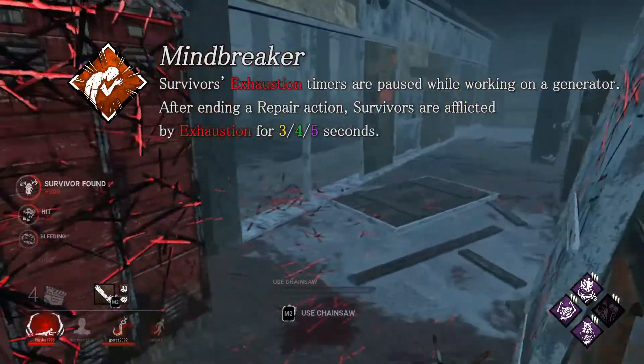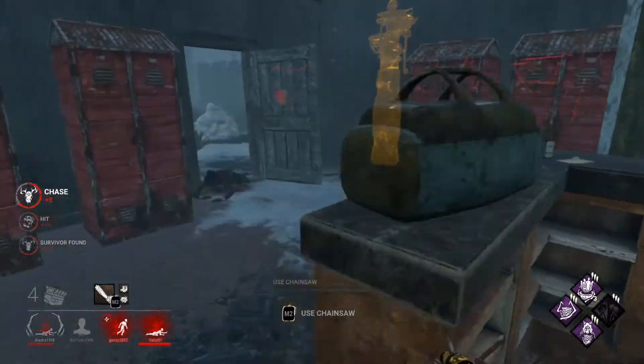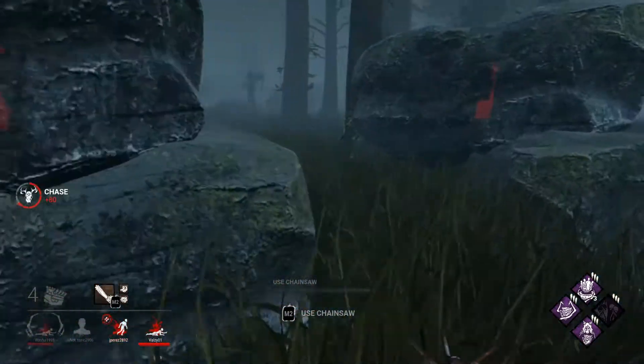Mind Breaker's effect now lasts two seconds longer than before. That doesn't sound like a big change, and to be honest it isn't. A total of five seconds of exhaustion does hardly anything on survivors that have exhaustion perks — other than Sprint Burst — when they can just wait at certain loops for exhaustion to run out.